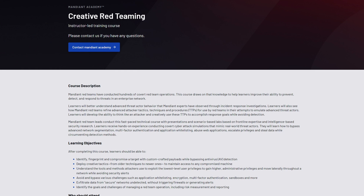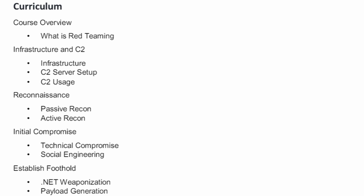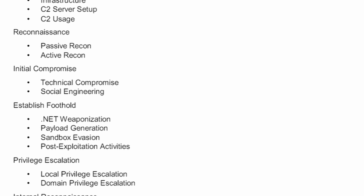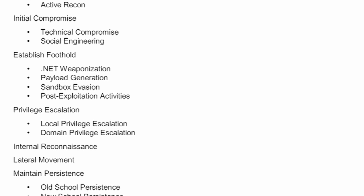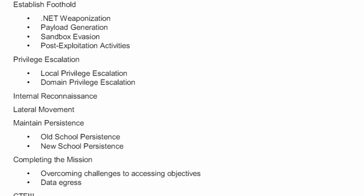Creative Red Teaming is meant to be a way to take red teaming further — it's meant to show you creative tools and techniques to enhance your red teaming capability. In the syllabus we have things like creating and setting up a C2 server, doing recon, doing your initial compromise, getting a foothold, privilege escalation, ensuring persistence, conducting lateral movement, internal recon, and finally completing the mission.